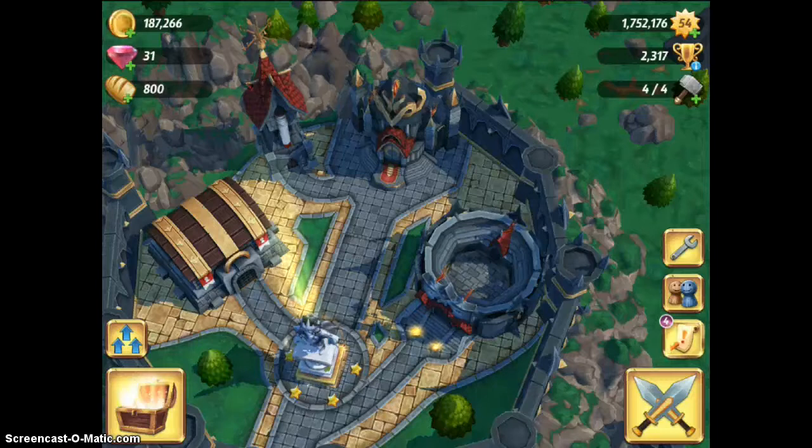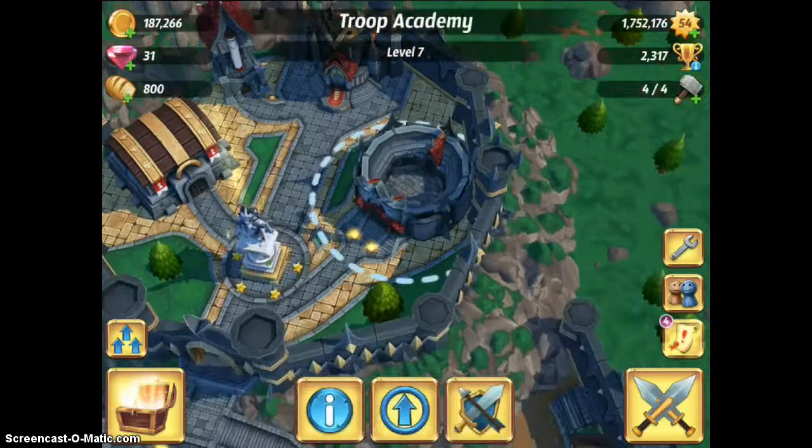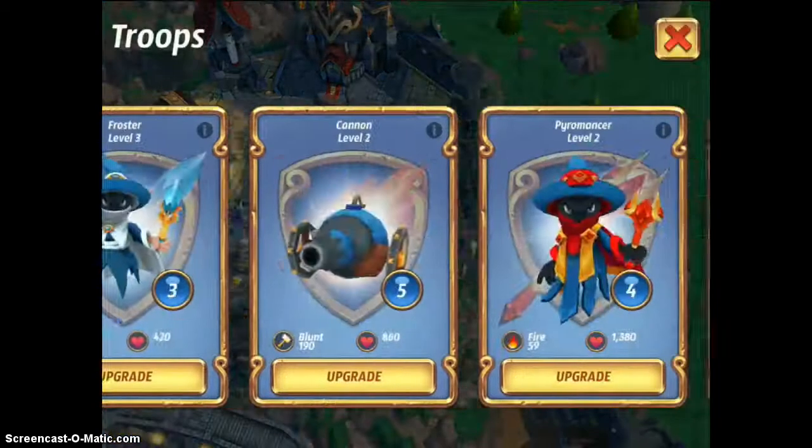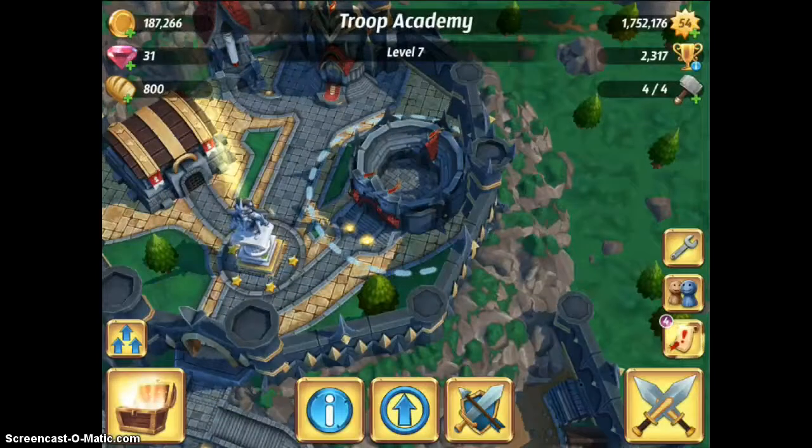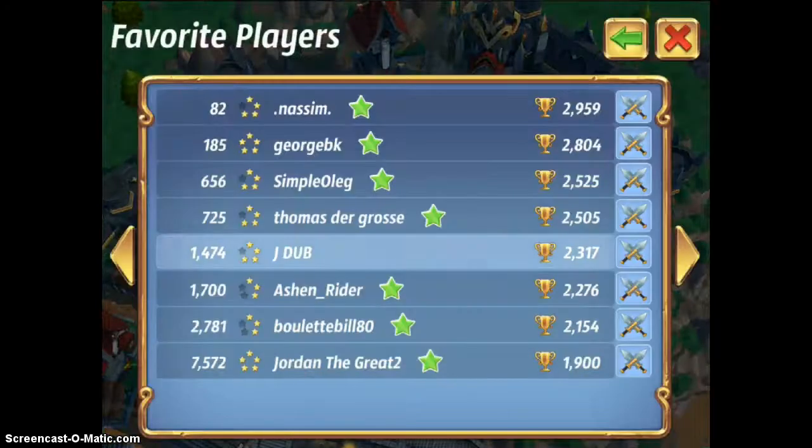Welcome back everybody. We just finished up a Rate My Base on Nassim, and our Arb Blaster just finished unlocking. So now we have level 1 Arb Blasters, and we're going to do another Rate My Base. This one is going to be for Jordan the Great 2. There are a lot of Jordan the Greats out there, so he had to be Jordan the Great number 2. There's about a million people that have downloaded this already and made that name. So we are fighting Jordan the Great 2.